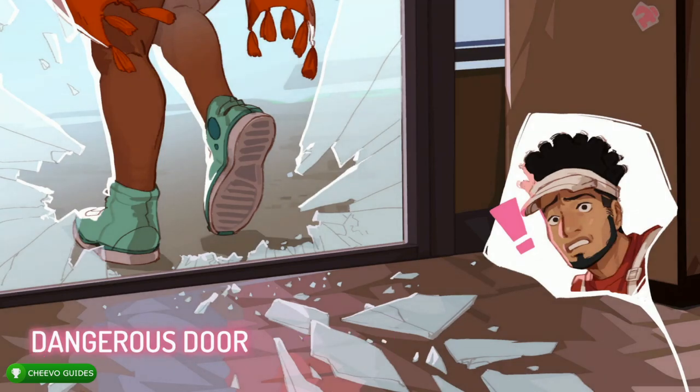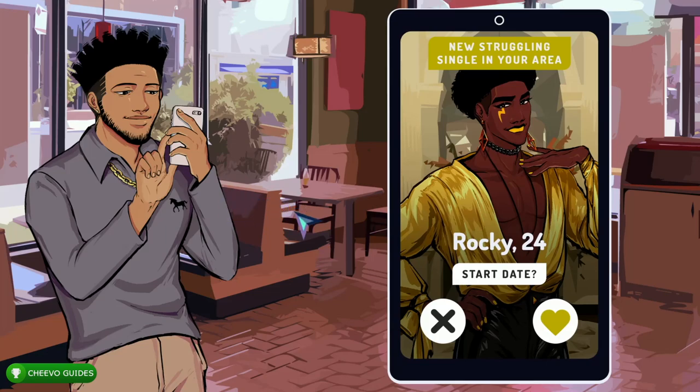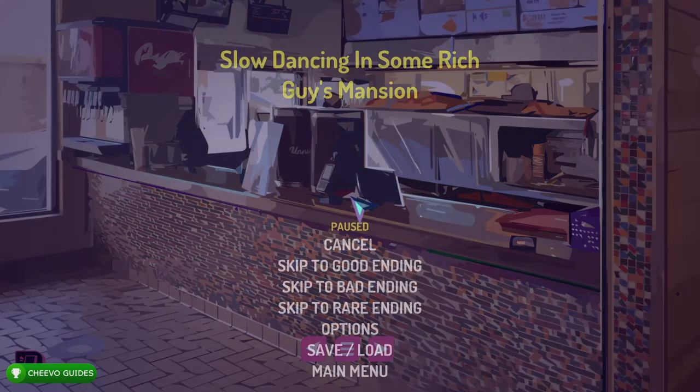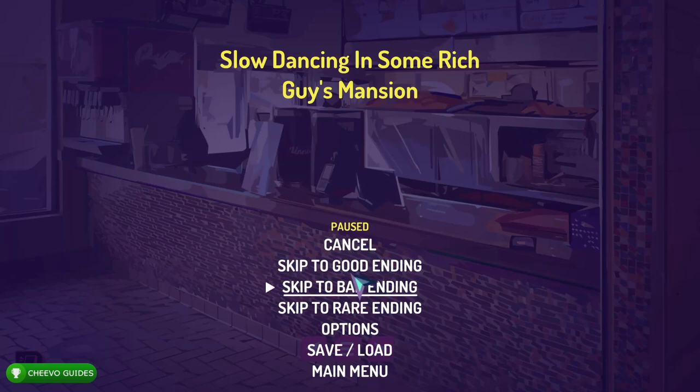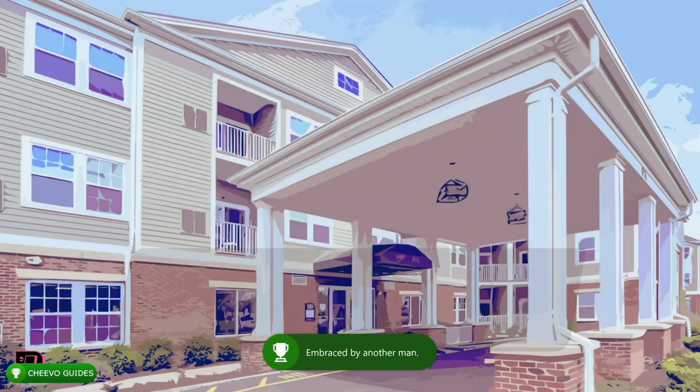At this point we have four of the five achievements worth 200 Gamerscore — basically 800 out of 1000. The last achievement worth 200G is actually for meeting the fourth playable character, which is Amari. To unlock Amari you need to complete the game with the first two characters — Malik's story and also the second character, Anaya. To do this, simply accept every date, press Start, and skip to the good ending for every single date.